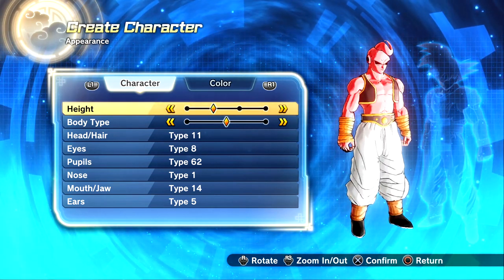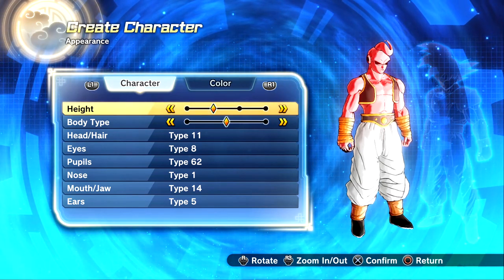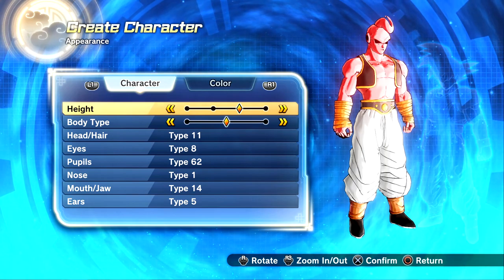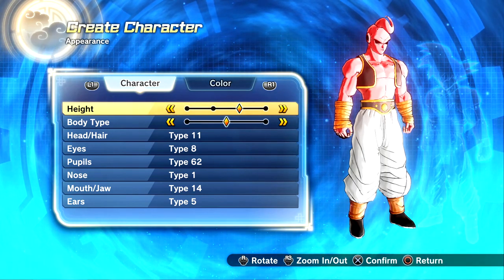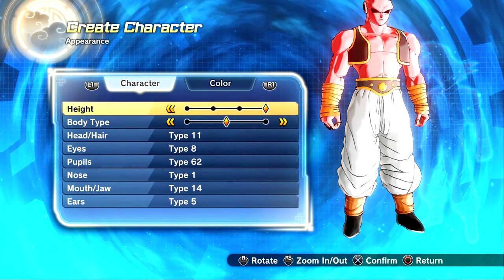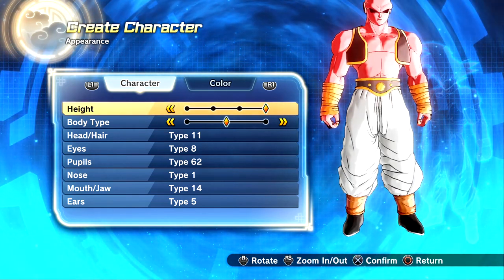So this is the first height. The second one is the same height as Goku — you can kind of see Goku's after image on the right. I think this is the same height as the Namekian race, the tallest height at least. And for the fourth one — his head is cut off!